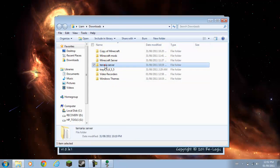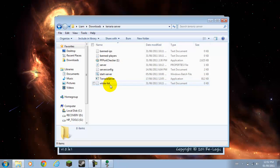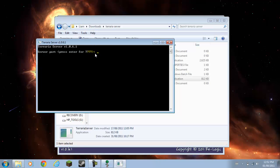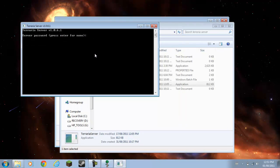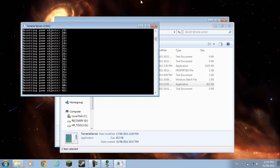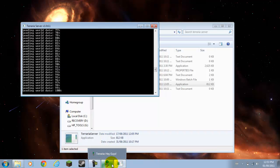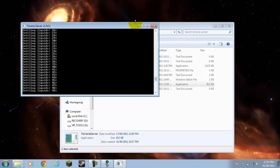I conveniently put my Terraria server here. Start it up — Sweden world, two players, server port 777. Server password — I'll put nothing in. Setting up objects.